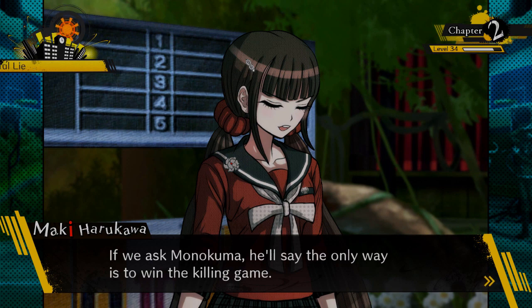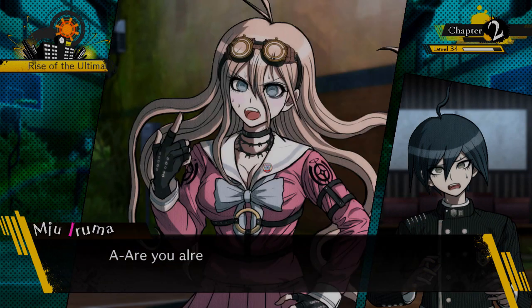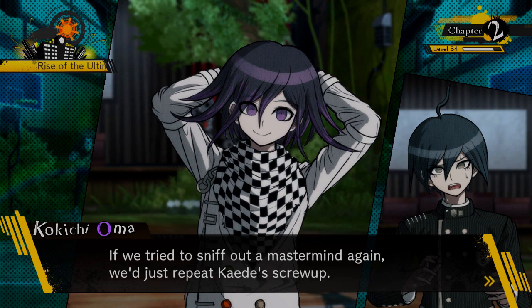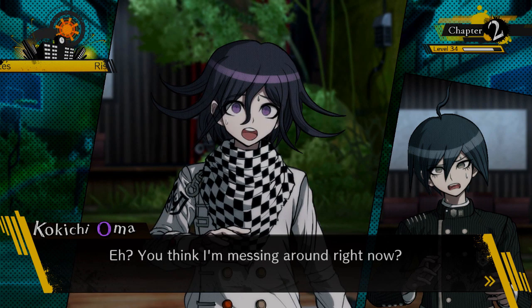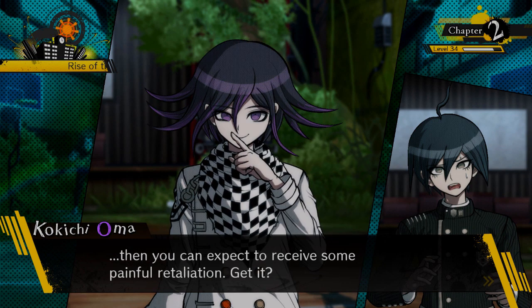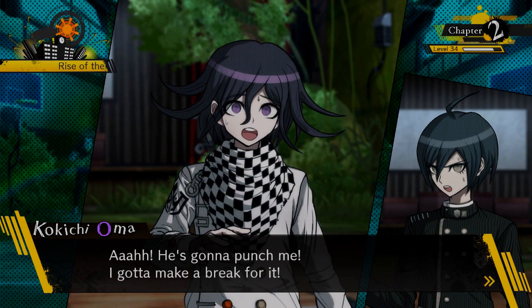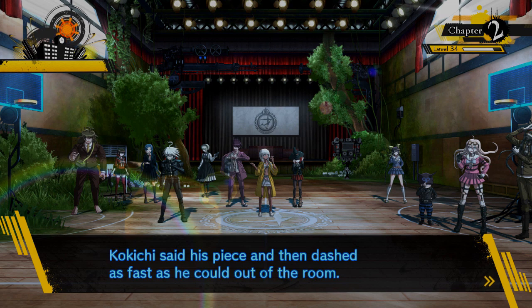Kokichi suggests asking the mastermind instead of cooperating. 'We're not gonna ask Monokuma — we're gonna ask the mastermind among us.' But they agreed there is no mastermind. Kokichi warns: 'If you keep saying all this uplifting stuff about working together and cooperating, you can expect some painful retaliation.' He threatens to punch Shuichi, then runs. 'Kokichi said his piece and then dashed as fast as he could out of the room. Sheesh — he always provokes people and never says anything from the heart.'